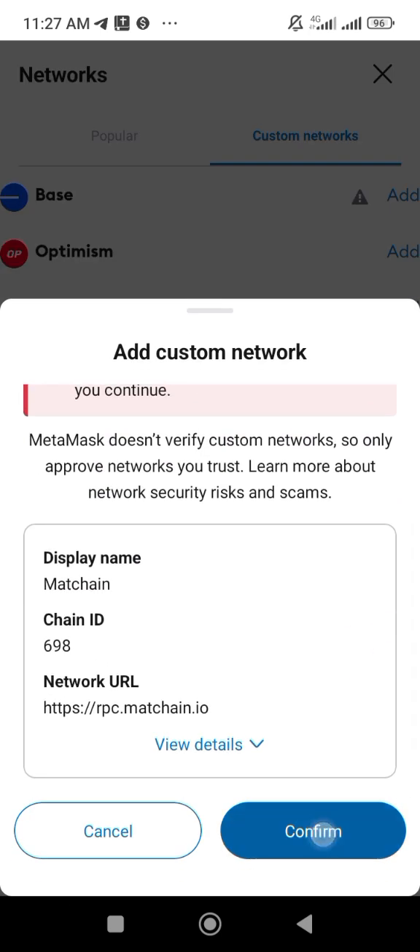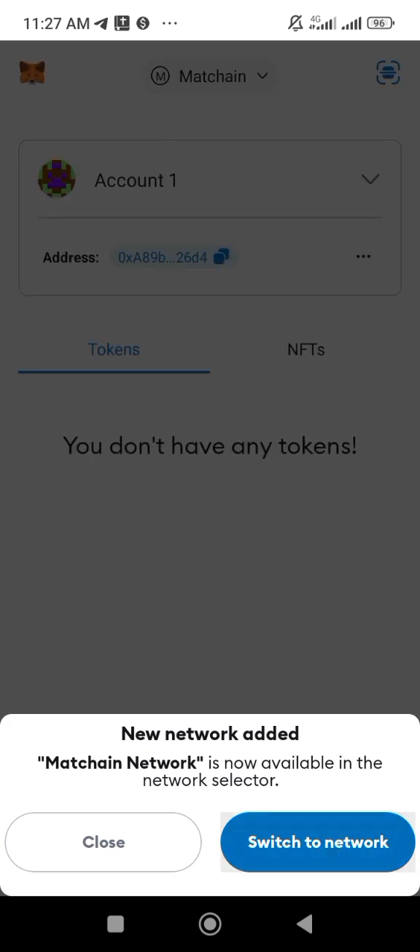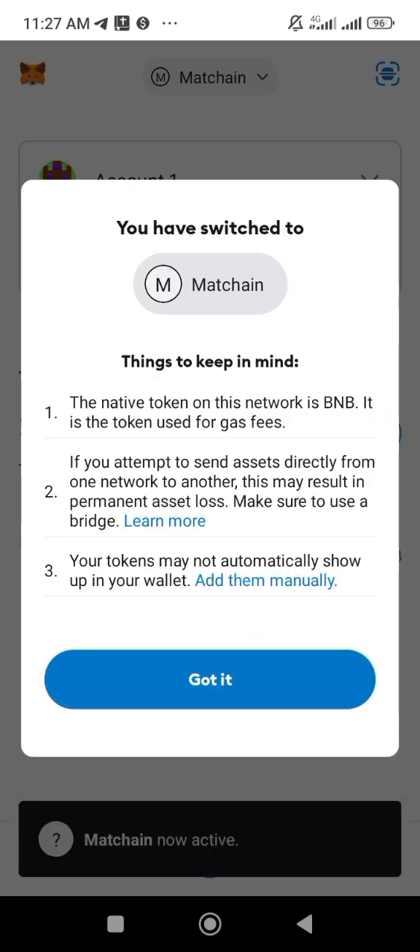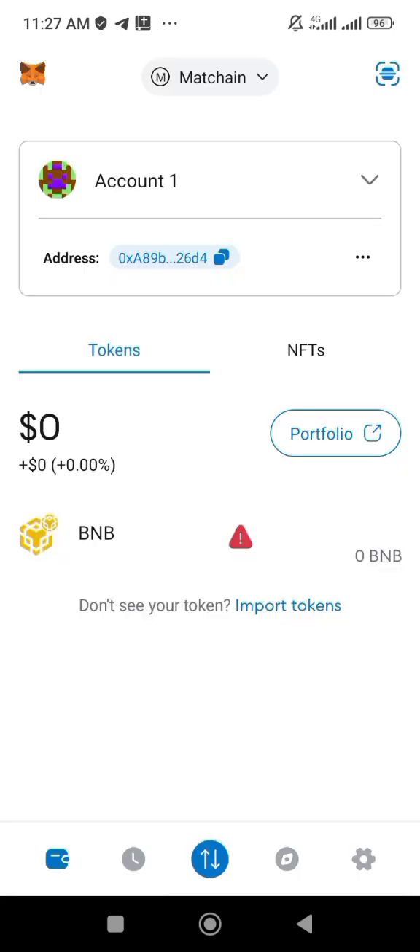Click 'Confirm,' then you can switch. You can now see Match Chain is here at the top — the Match Chain network has been added successfully.